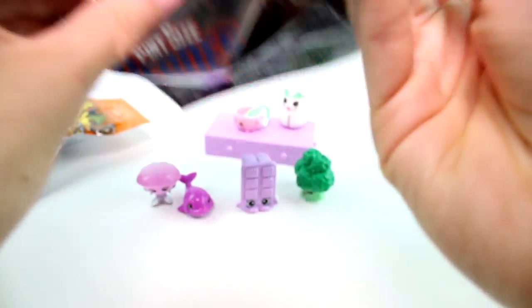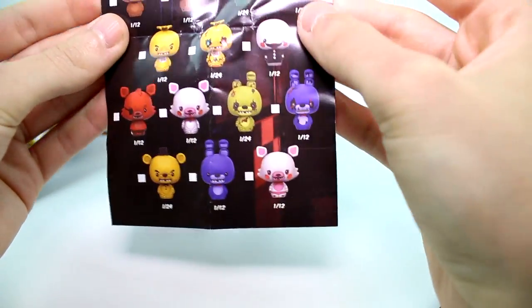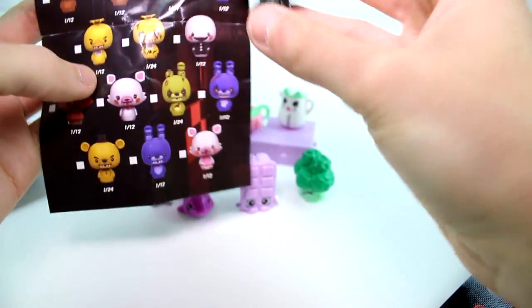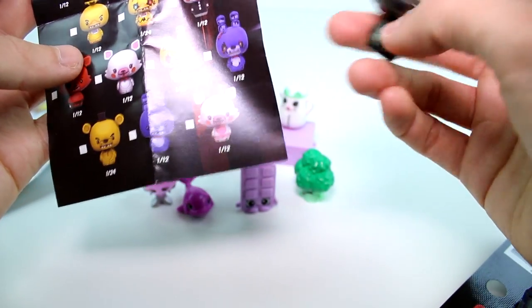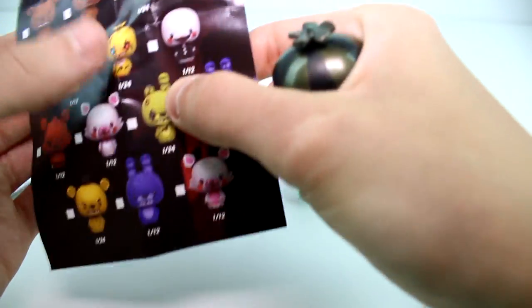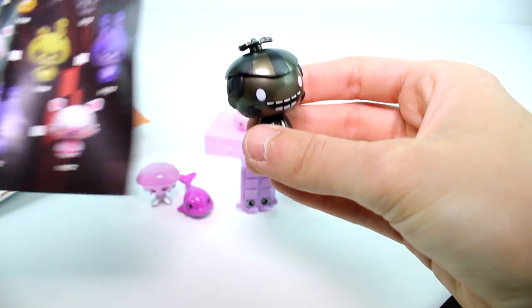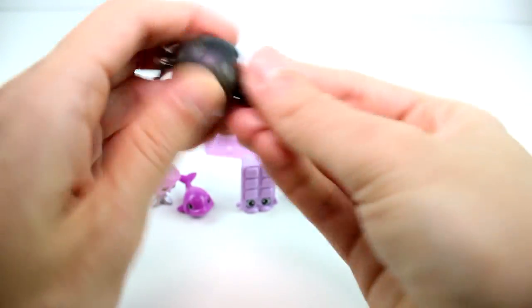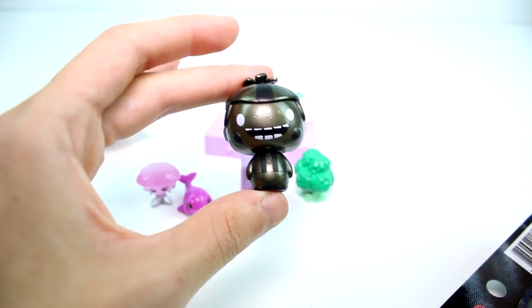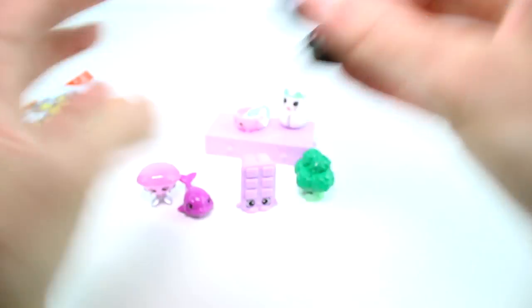Next we have the Pint-Sized Heroes — Five Nights at Freddy's. Let's see. We have the checklist. Wow, the one we got is a 1-in-24 chance to get. We got one of the rare ones! Most of them are 1 in 12 but this one and a few others are 1 in 24 — like the nightmare ones. We got Balloon Boy or something. Let me know in the comments down below any names of the characters that I get today. I know I could look on the checklist, but it's a test for your knowledge — how well do you know all the names of these guys?